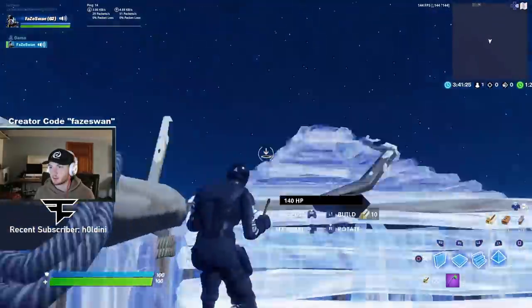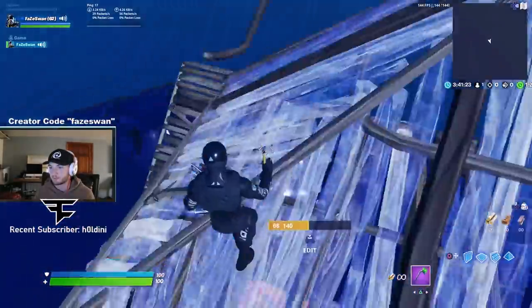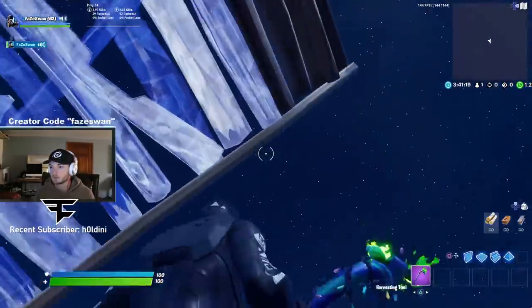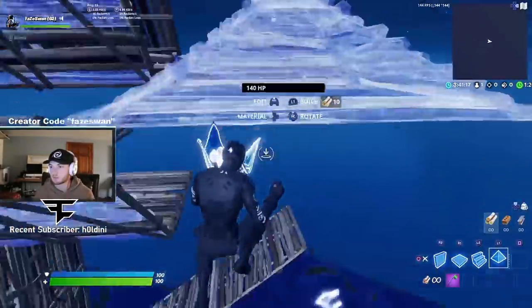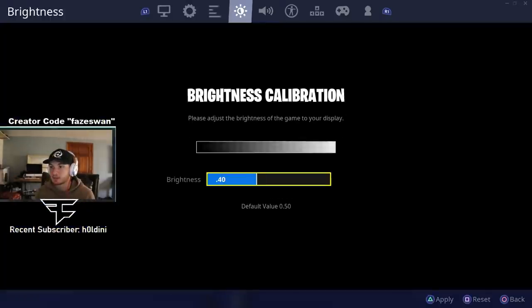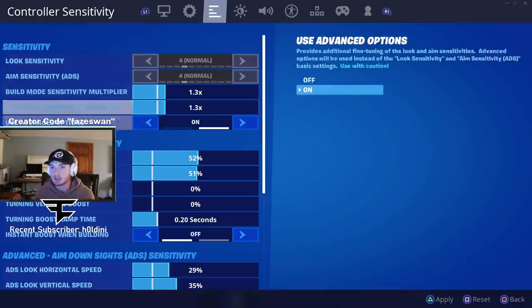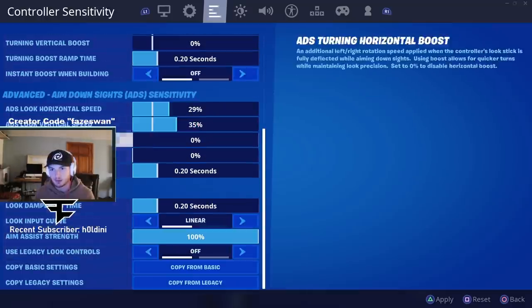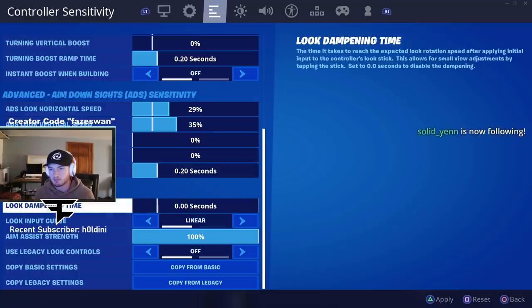I think I can turn that up a little bit. You guys are guiding me through this. Where's the dampening? I think I already have that at zero probably. Oh look, dampening time — put that at zero. It's the time it takes to reach the expected look rotation speed after applying initial input to the controller.